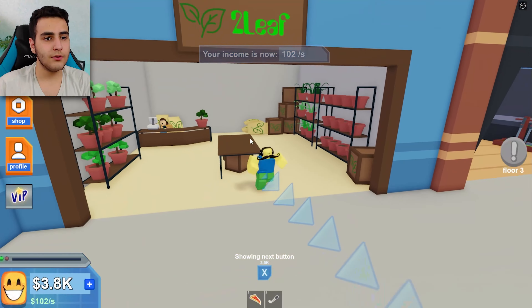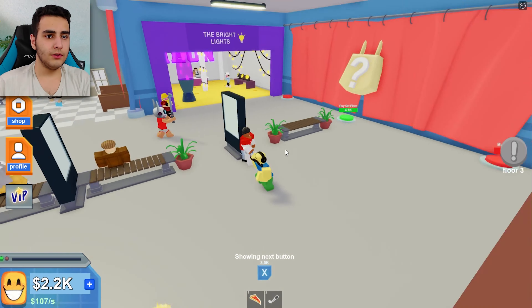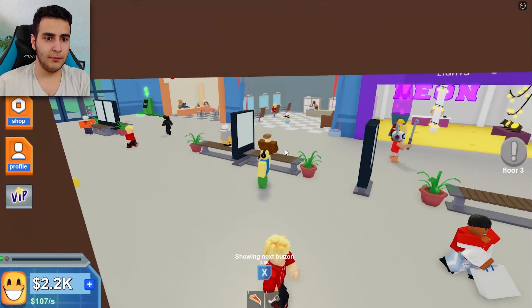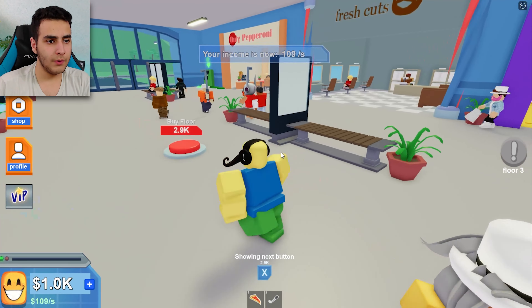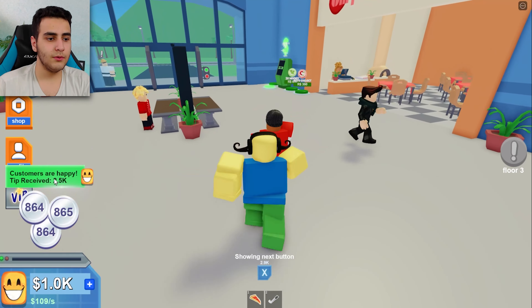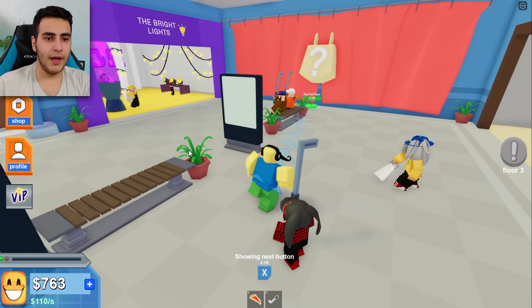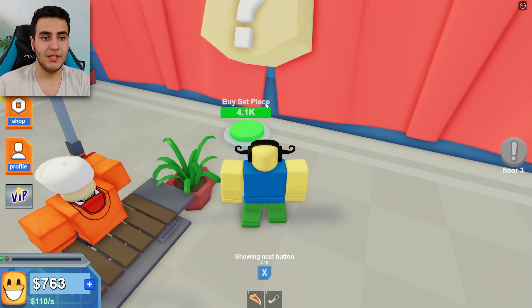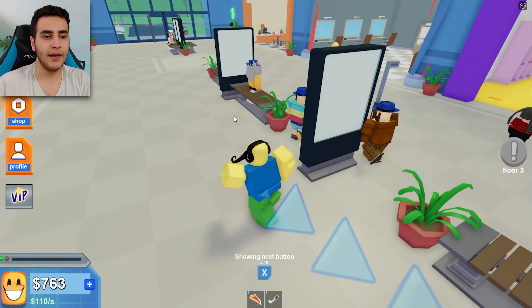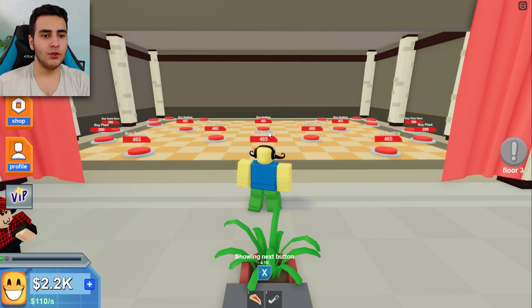Easy — another store opened! Let's get the area for 600. Look how my store is looking bro — it's only the first floor. Let me get the plant. Oh, we can buy floor 2 too! People helped us so we can buy it — boom. We have the second floor now. Time for the last item: set piece for 4.1k.